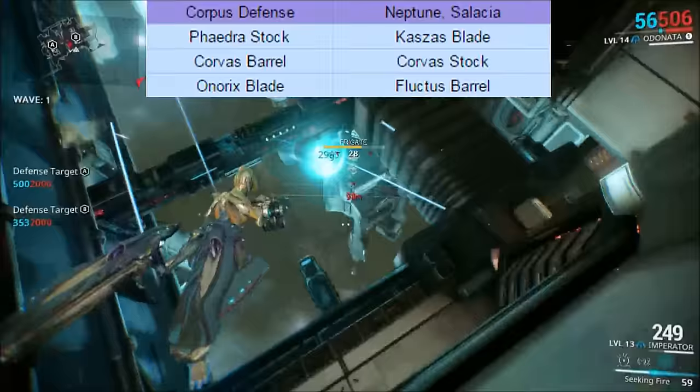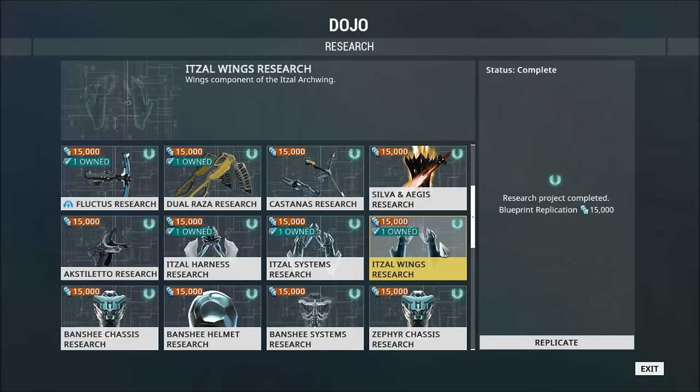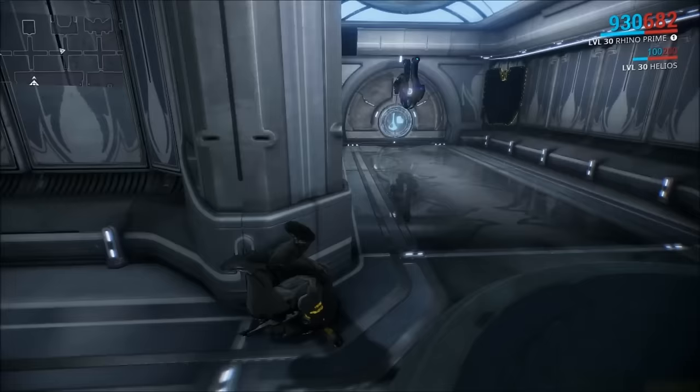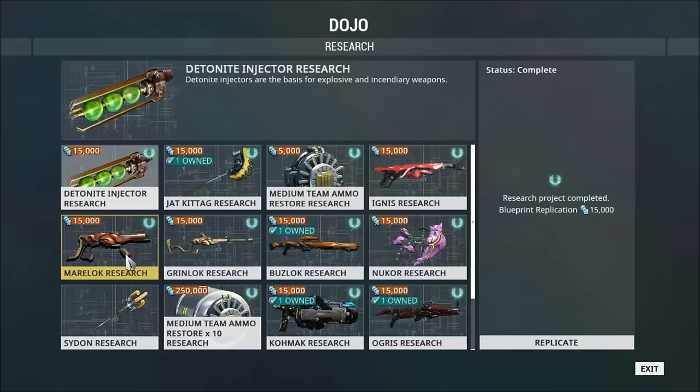Let's get into what you can get from clan research in the dojo. You might notice that some of these weapons you cannot get blueprints for anywhere, and that is because you have to get them through clan research. The Onarix blueprint, the Velocitus blueprint, and the Fluctus blueprint must all be obtained through Tenno Lab research. Once you get those parts, you must have the blueprint research in your Tenno Lab to duplicate it. There are also two Arkwing weapons exclusive to the Chem Lab research in your dojo: the Grattler and the Nux. You do not need to gather parts for the Grattler and the Nux — you just need to have the research completed, duplicate the blueprint, and then craft it.